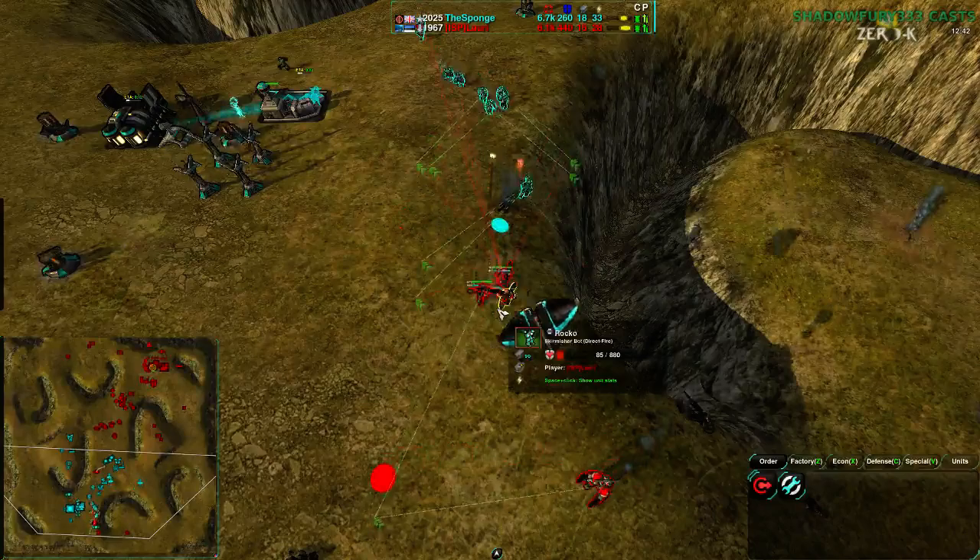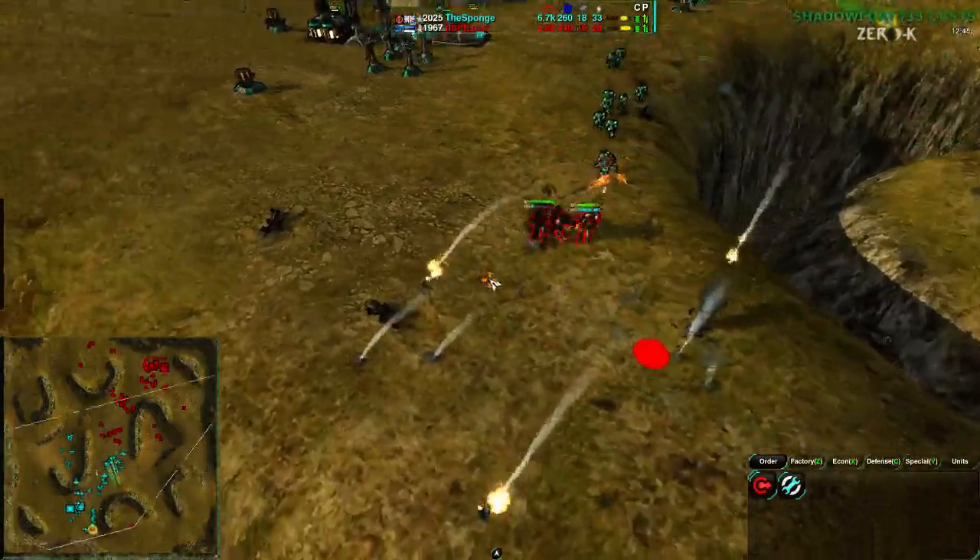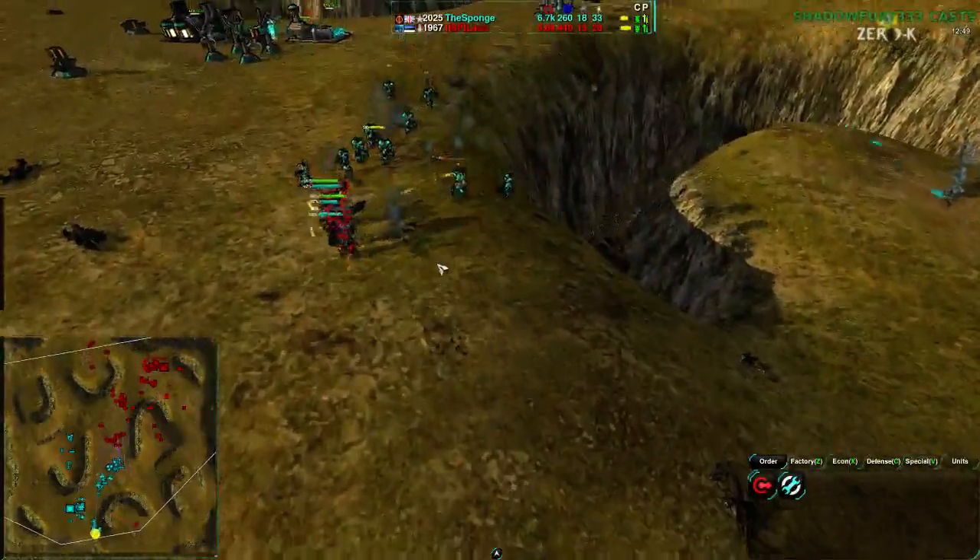Glaives coming in for defense, so the Sponge does have this attack defended against. The Warrior's gone down, the Rocket's gonna go out. Runs over with the Glaive — nice, that is definitely a way to defend.